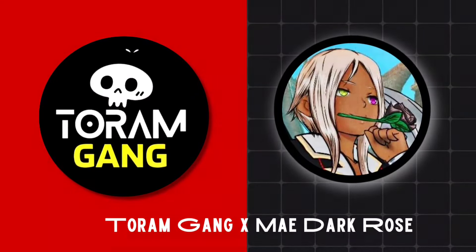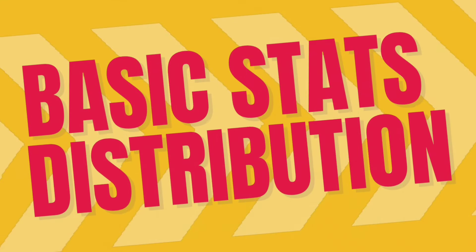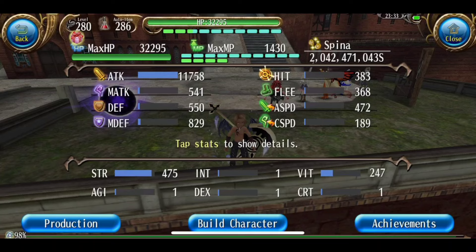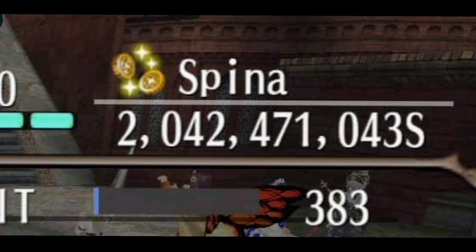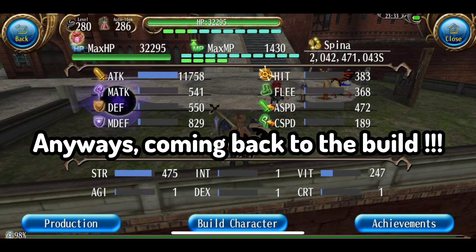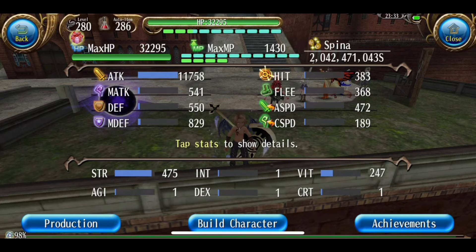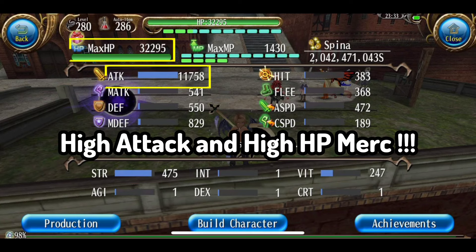This mercenary focuses on strength and vitality. Strength gives you high attack and vitality gives health points. Coming back to the build, we are mostly focusing on strength and vitality for high attack power and high HP.